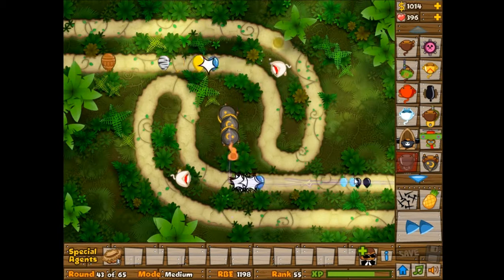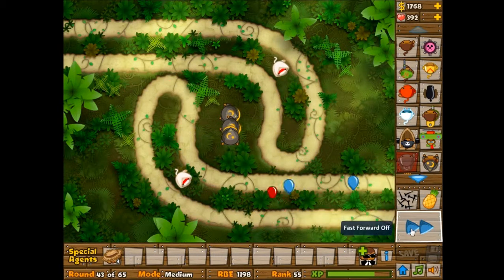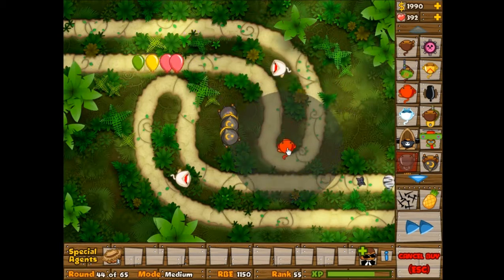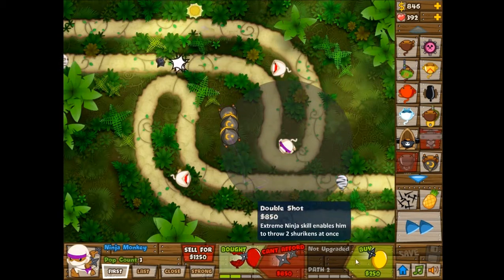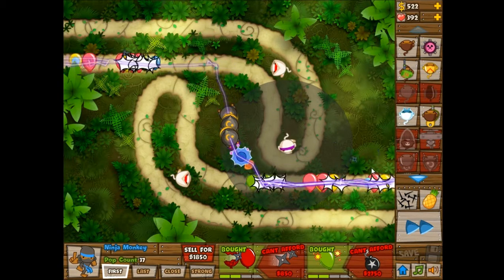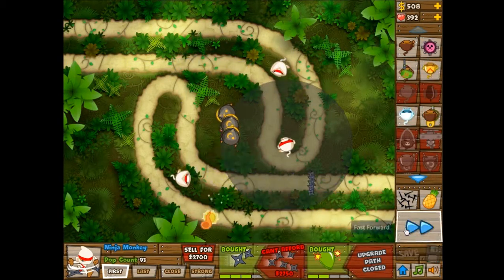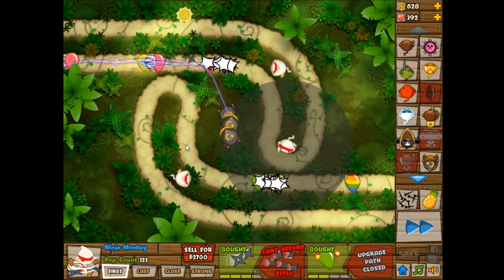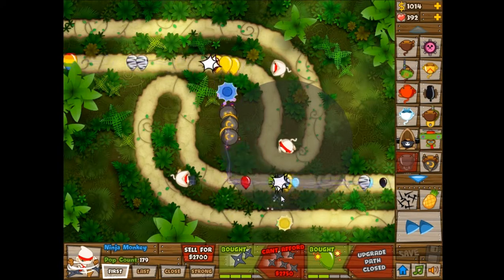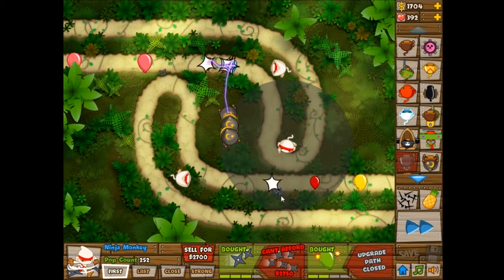I'll put in some Ninja Monkeys even though I said I was already done, because I am leaking quite a few bloons — that's kind of lame. But I'm sure I'll still win. I have 450 lives, so I'm sure I'll still win. But if I get past 300 lives, that means I technically lost because of the triple lives — because with triple lives, if I lose more than 150 lives, that's how much you're supposed to start with.